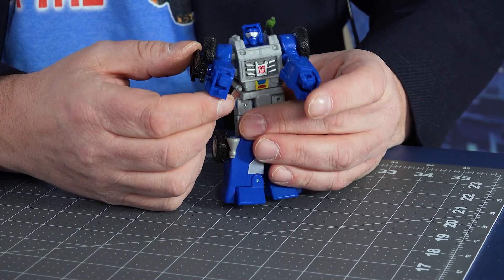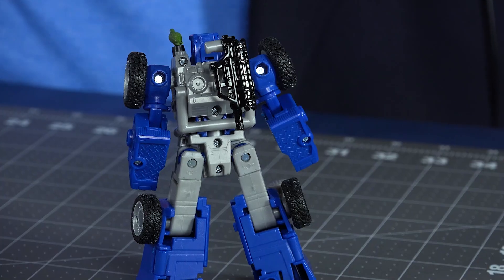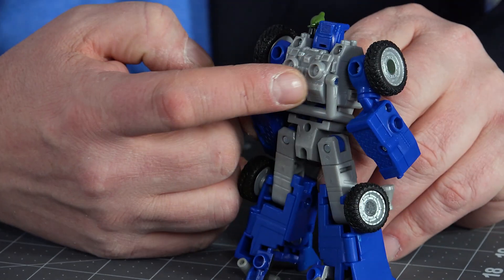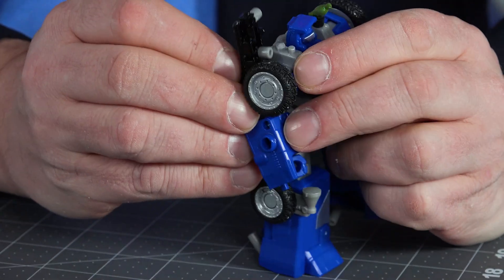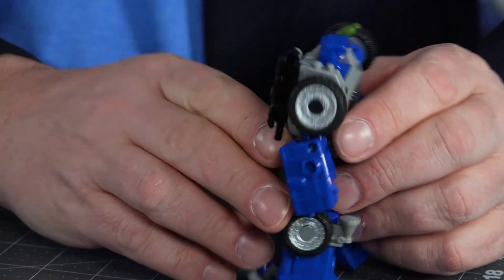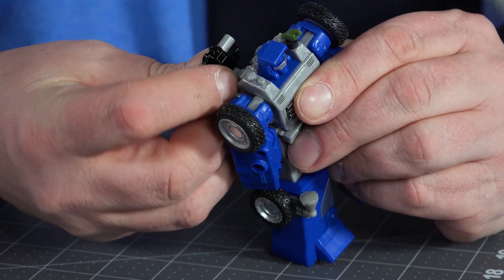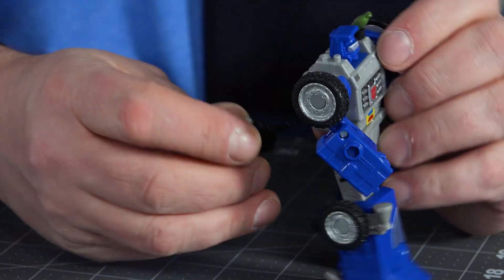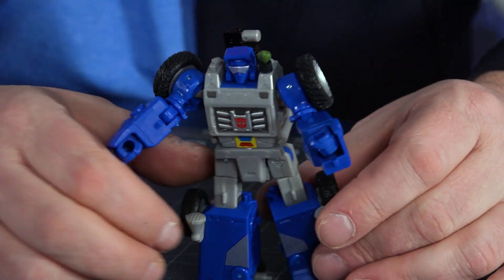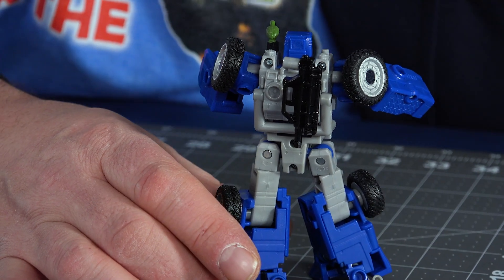With the side peg, you can also put it on the side of his arm and he could use it almost like Decepticons do. If you really want, you can actually put his gun on his back for storage using the little engine ports. You could put it on the back of his arm, but that kind of interferes with movement. If you put it in though, you can move his arms around and he's got a gun on his back. That's pretty much him in robot mode.